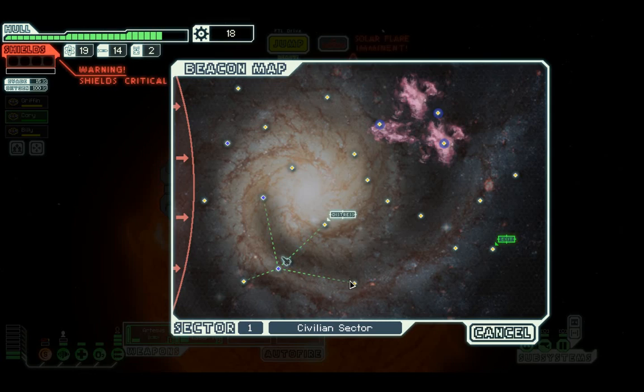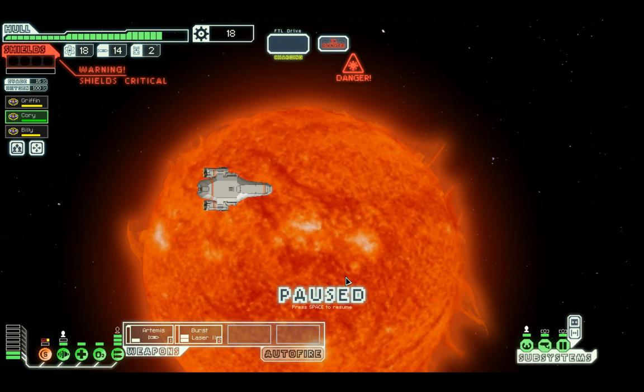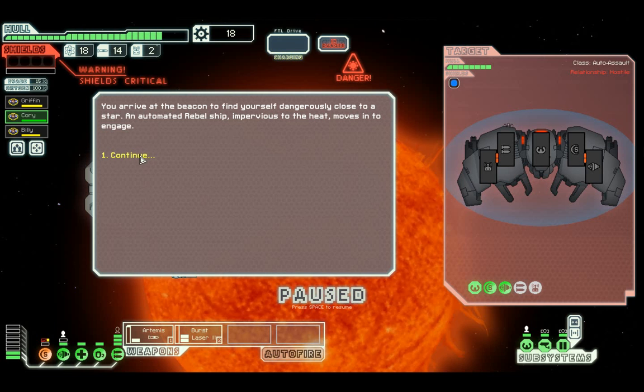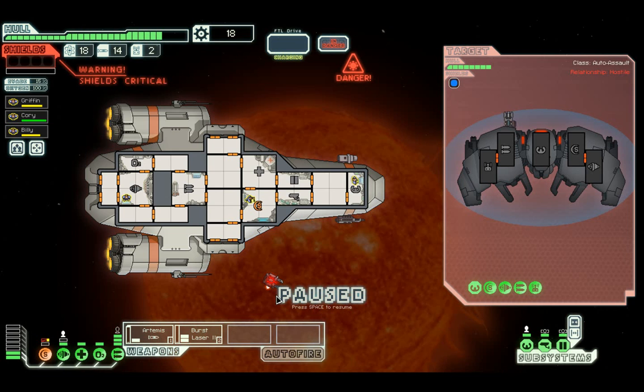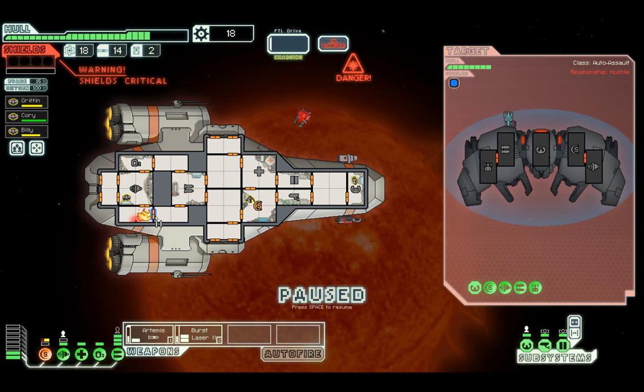Jump. We'll go down here then go to the distress beacon. Hopefully the fire misses - I think it has. And we've gone into another one, another solar flare, and we don't have any shields. But they have something that will hurt us greatly. We're in trouble straight away, causing fire.